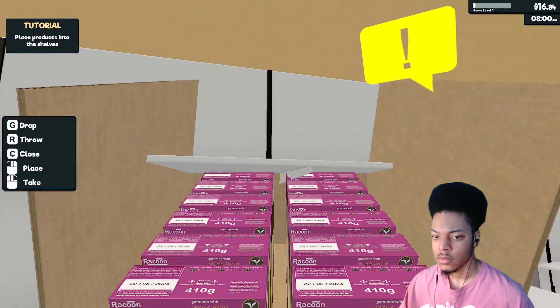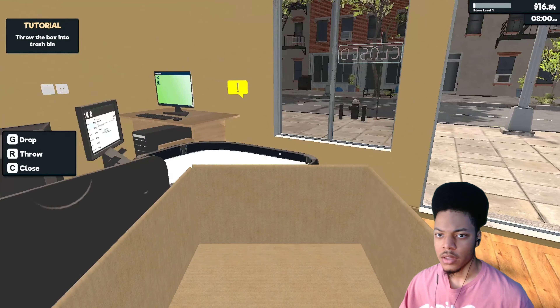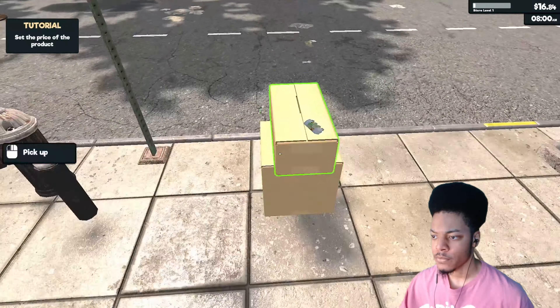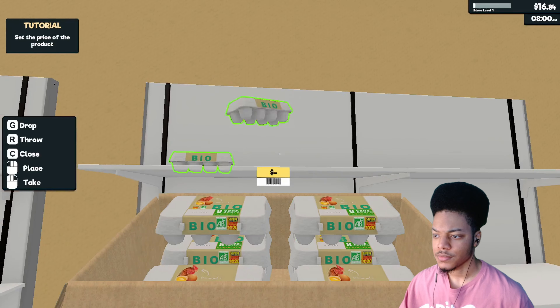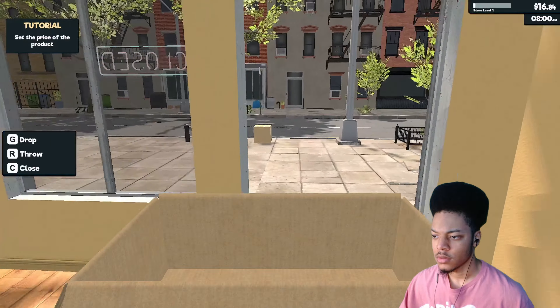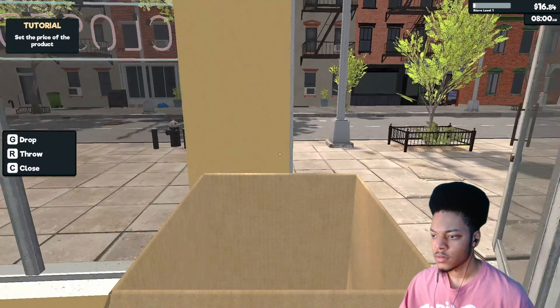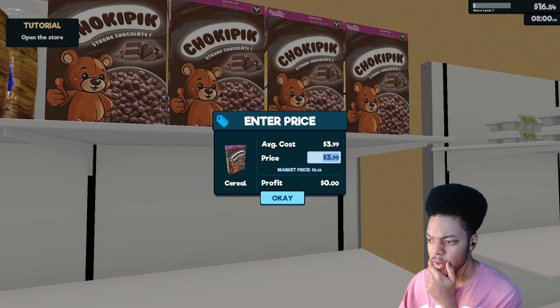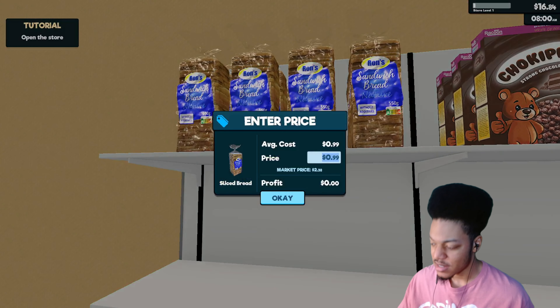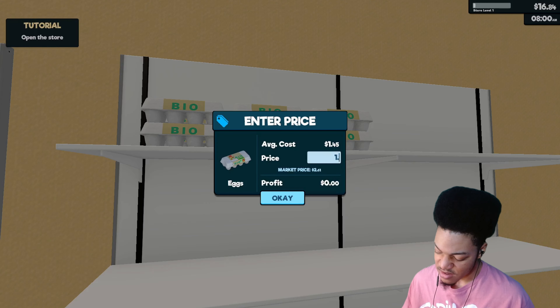Okay, place it — pick all right, then throw the trash into the bin. So far so good. Eggs — we don't have a refrigerator. I can sprint — okay. Bread, we'll put the bread over here. Set the prices. Average cost is $3.99 so we're gonna set the price to $4.09. Average cost for bread is 99 cents, we're gonna set that to $1.09. Eggs are $1.45, we're gonna set that to $1.65.